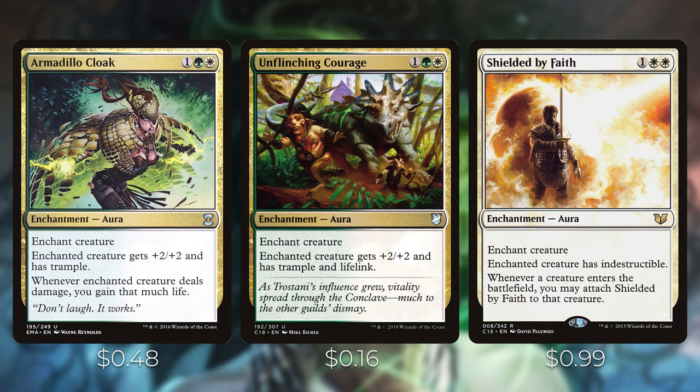Armadillo Cloak and Unflinching Courage both give +2/+2. Armadillo Cloak has the text that whenever the enchanted creature deals damage you gain that much life, while Unflinching Courage has Lifelink — and it's important to note those aren't the same thing. If you have both on the same creature, you'll actually gain the life twice because Armadillo Cloak uses the older templating, not actual Lifelink.